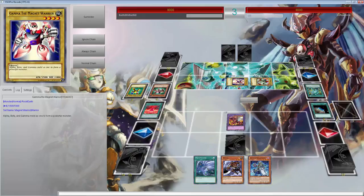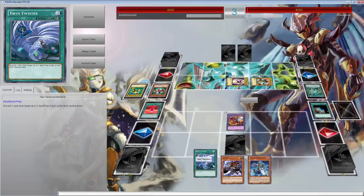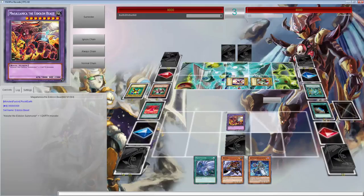If you activate a card that includes a fusion summon effect, the activation cannot be negated, but your opponent can still activate cards when the monster is fusion summoned. So I'm guessing that protection isn't for the whole turn. We're not going to attack — we don't want to lose our monster. Going to set Twin Twister.